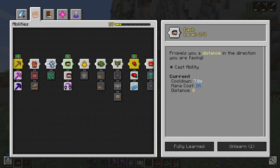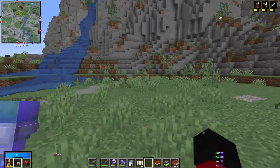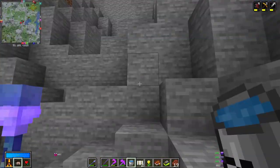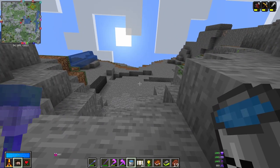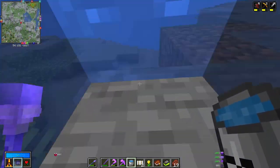The next skill to talk about is dash. This is how you're going to be getting around inside of the vaults for the most part. It allows you to cover distances horizontally quickly or help you reach high spots. You can jump, hit dash, and then place a bucket so that you're inside a water stream to reach really high areas very quickly in the vaults.